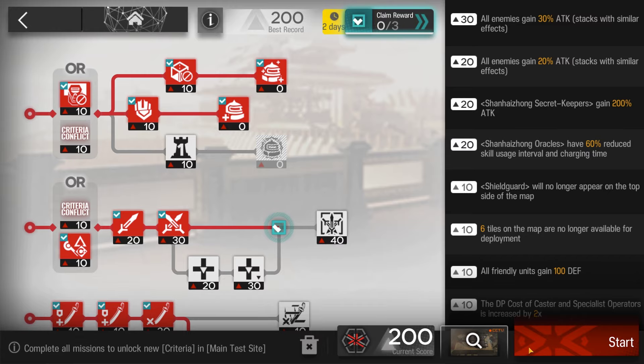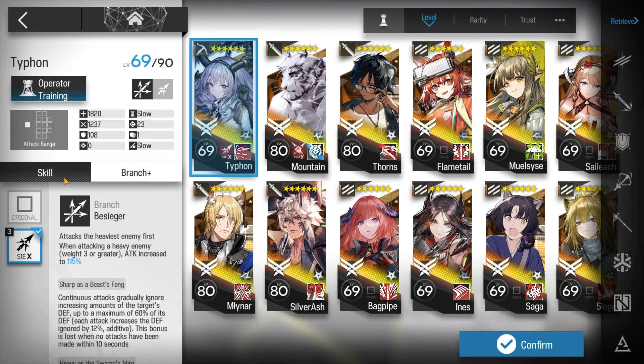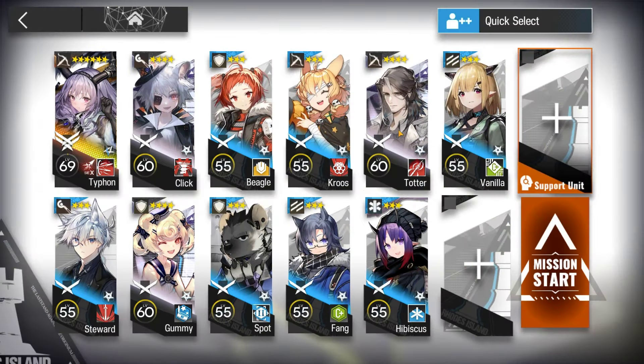Choose the following criteria. Here's the squad composition: Typhon S2, M3, Module 3 — required if running low rarity, low investment.